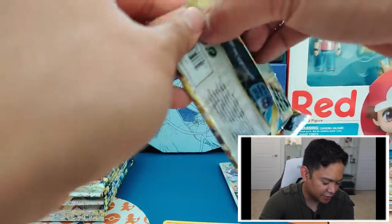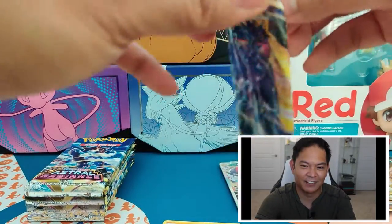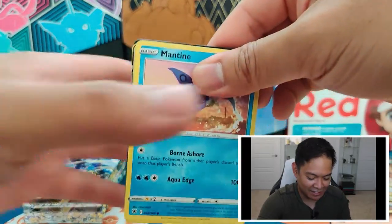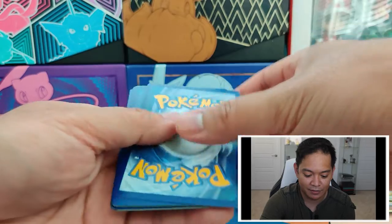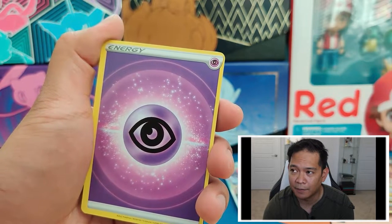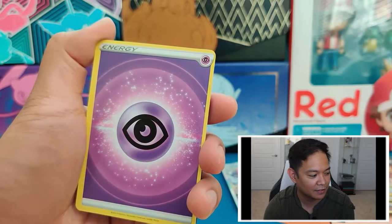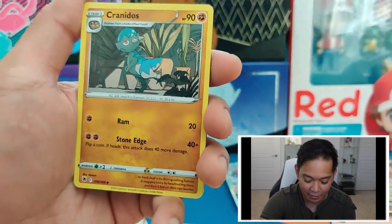I actually like the design of the Hisuian Arcanine — especially with the fur kind of covering its eyes, so it has like long bangs. They did a really good job designing the Pokémon in Legends of Arceus. Super excited for the new Pokémon games coming out later this year — Pokémon Violet and the new games coming out in later this year.